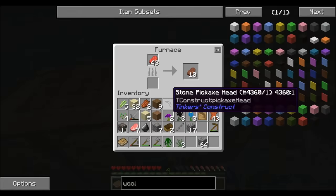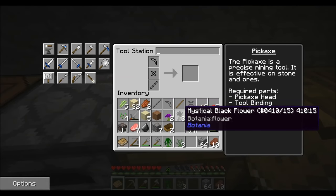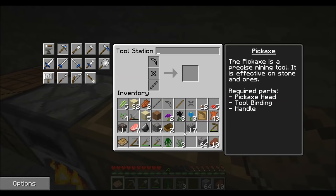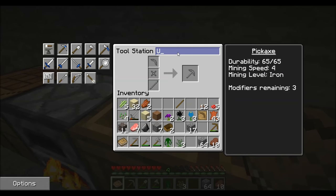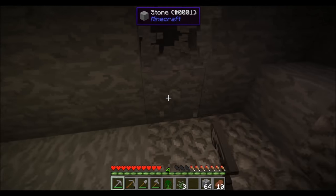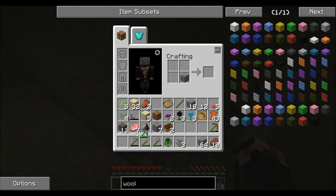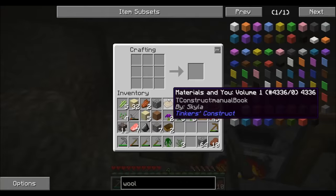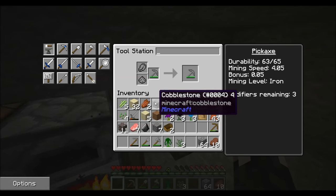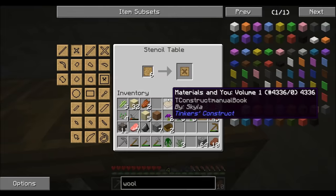Put the pickaxe head there, binding there, and tool rod there. We'll name this the Eula. So the Eula is my new first pickaxe — just like a stone pickaxe. As long as I have my tool station, I can chuck the Eula in there and put cobblestone in to repair it. All I have to do is carry around this baby. I also want a sword blade and a guard — let's craft a stone sword.